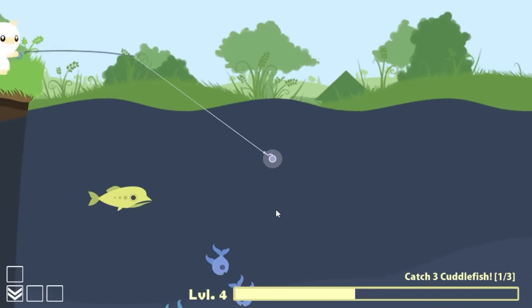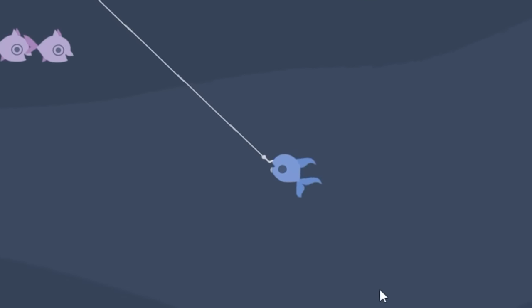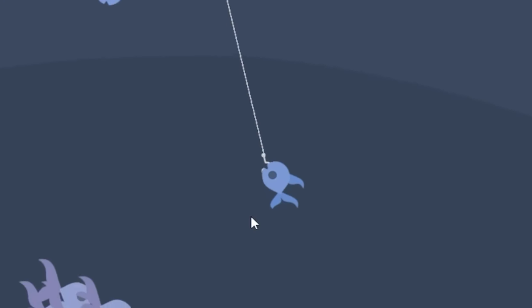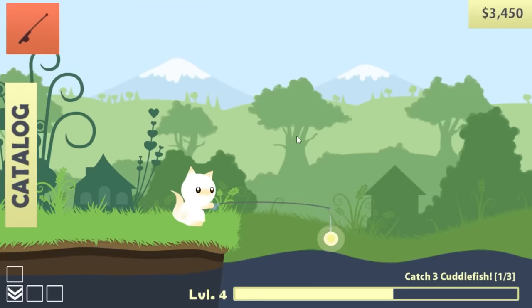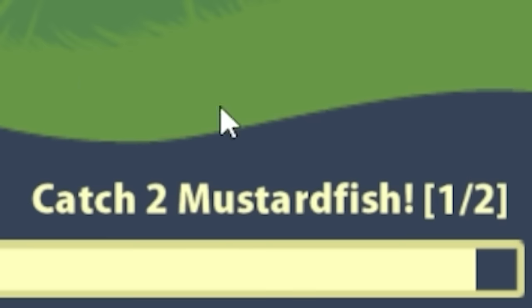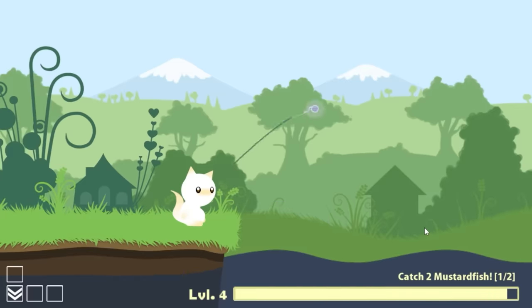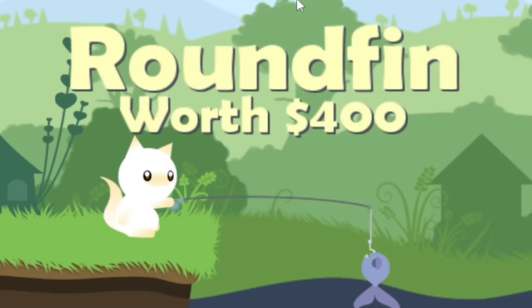Catch one of these gentle morons, then use a gentle moron to try and catch one of the new rare fish — which doesn't work, but you'll see them swim by down over there. At this point I think I have to get lucky for one of them to actually come close enough to bite, so we're going to need a boat. We can do that just by following the quest and catching easy fish. When the game asks for two mustard fish, you give it two mustard fish — but also one of these, a Roundfin, because I don't think I've caught one yet.